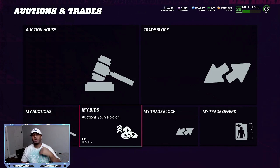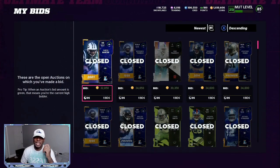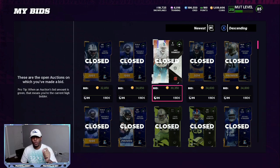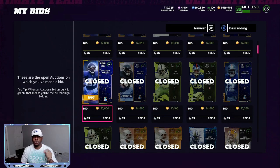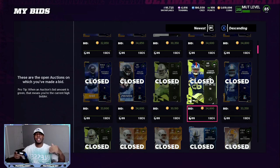Then you can turn around and resell those same players for 47 to 48K. As you can see, these 89 overalls right here — I got them for 32,850; 34,000; 30,350; 34,000; 33,600; 30,000. Everything I'm getting is under 35K. I'm always looking for anything that pops up in the 34s and lower for the 89 overalls.